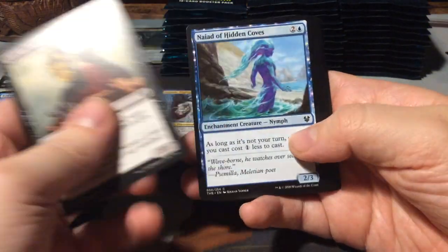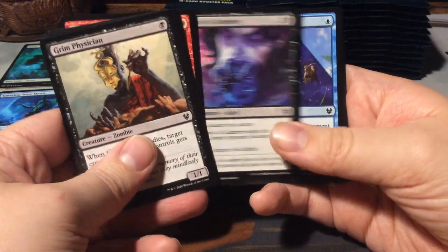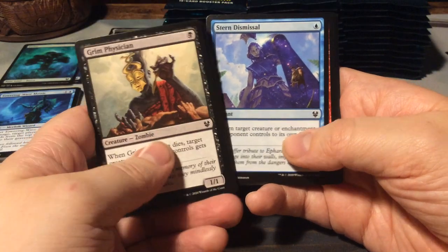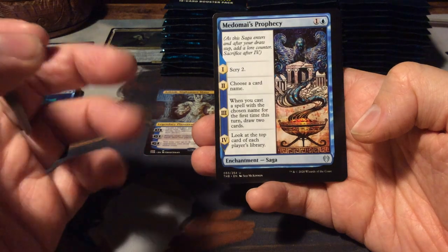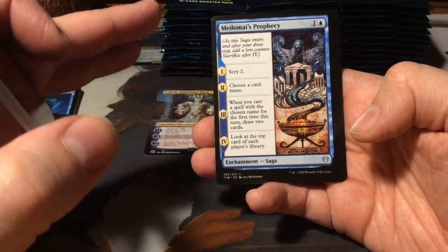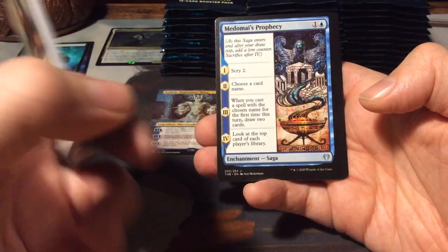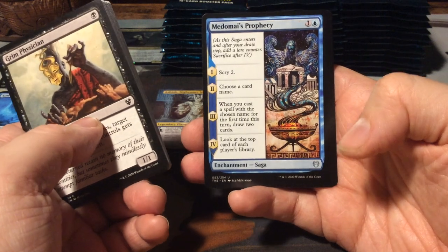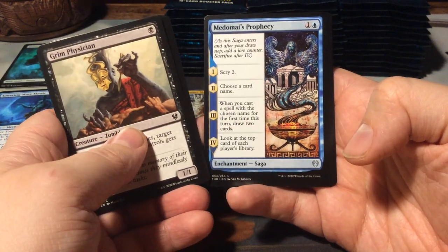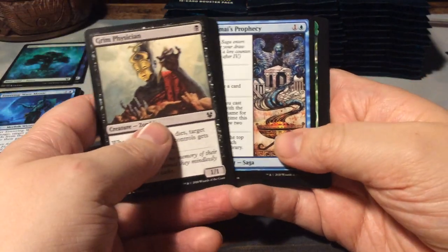Those are commons. And we have more collector boosters as well with this set. The new thing - the storybook card, if you will - is all constellations. I really hope there's one in here somewhere. So we have a Medomai's Prophecy, it's a saga, which are back, and this one has four chapters. Very cool.